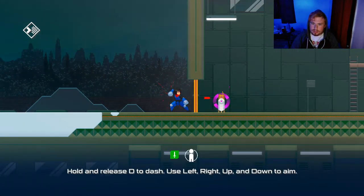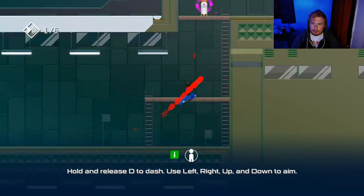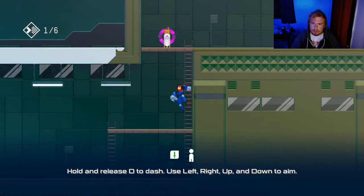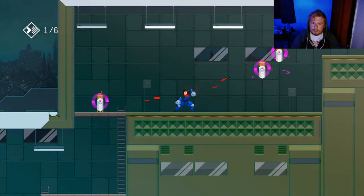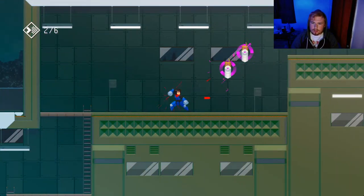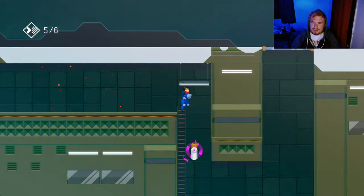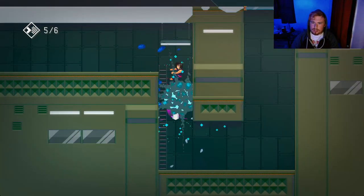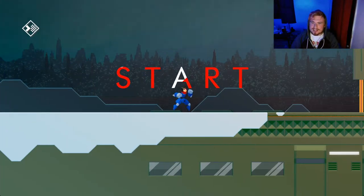S is everything. I don't know why, that's just the way it is. And then hold and release D. Use left, right, up, and down to aim. Oh, okay. Oh, this is cool man. Oh shit, oh my God — it destroyed me.